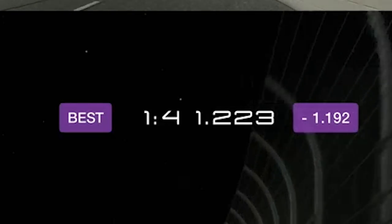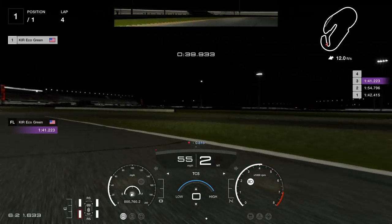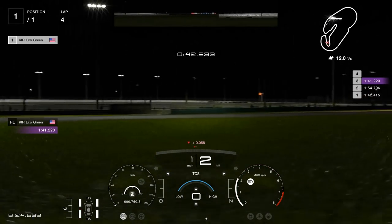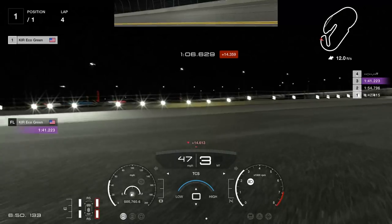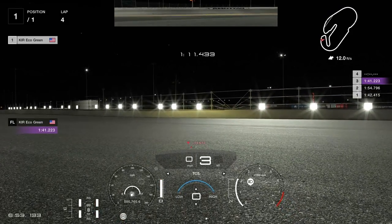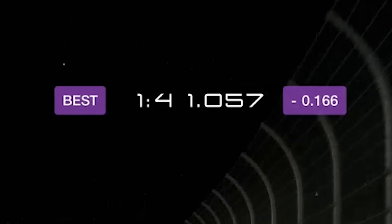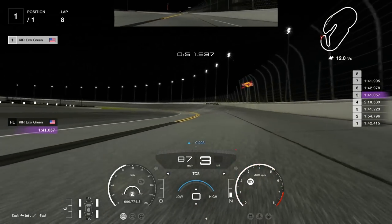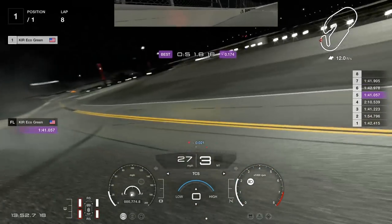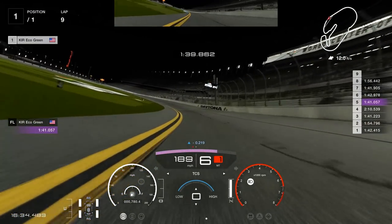Doing more laps, we get down to a 1:41.223 — not too bad. But on the next lap coming out of the corner, we lose it again, spin into the grass. Back on the back straight and we lose it again — zero traction control, just having an issue finding that consistency and balance. We come around and get a 1:41.057. I think we can get into the 1:40s, so that's our goal for the next few laps. But we're getting super sideways on the back straight and hitting the wall.